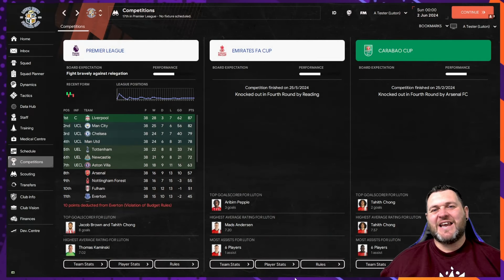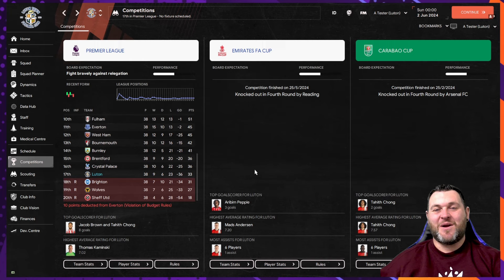Kicking off the results with Luton, we can see they are just about clinging on to their Premier League status. They would finish in 17th place, collecting only 33 points from 38 games with a minus 36 goal difference. In the FA Cup they would get through to the fourth round before being knocked out by Reading, and in the Carabao Cup they would be knocked out by Arsenal.